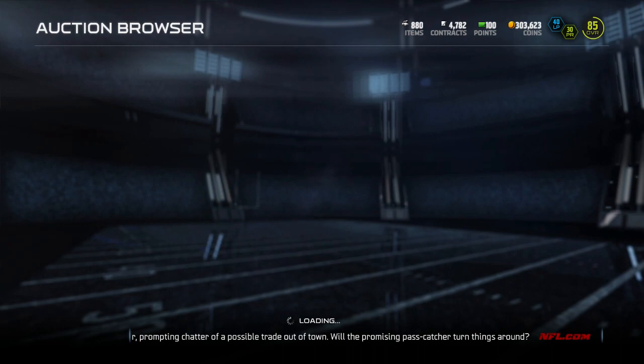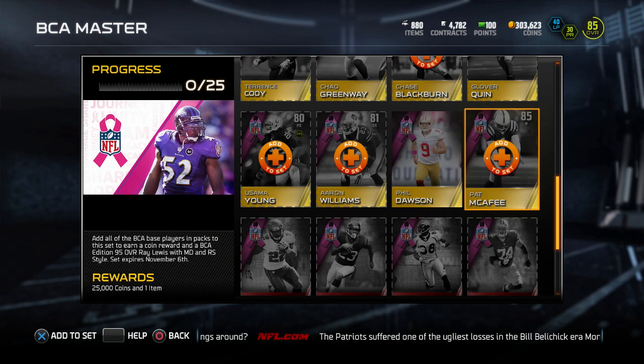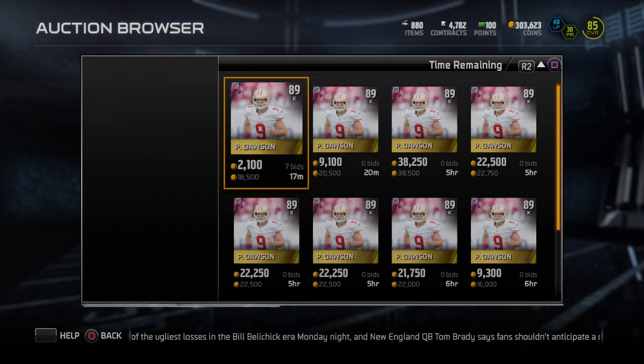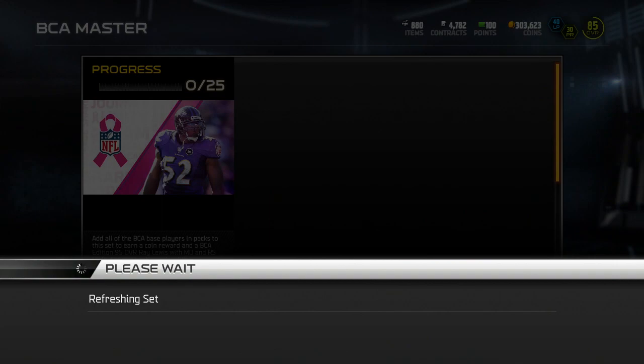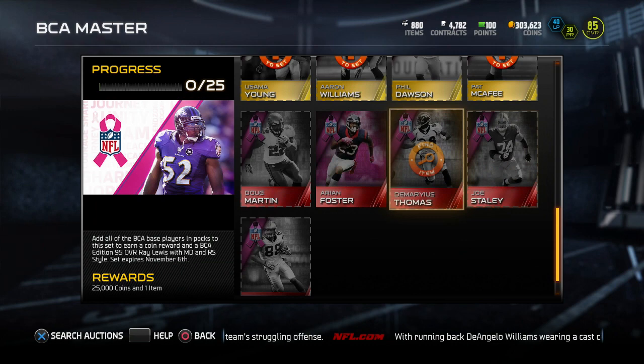I can't really show you the Pat McAfee, but he is actually really decent and I don't think he goes for too many coins. So if you need a punter and want to rock a BCA player, go get Pat McAfee. There's also Phil Dawson the kicker — 94 kick power and 90 kick accuracy, not bad at all, a good kicker, but he's sitting at around 16K, so you're probably not going to want to spend 16K for a kicker. The elite BCA players are Doug Martin, Arian Foster, Demarius Thomas, Joe Staley, and Greg Olson.